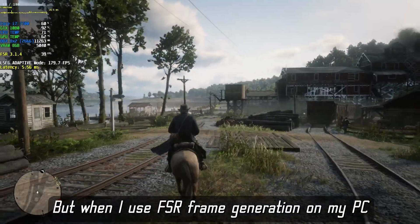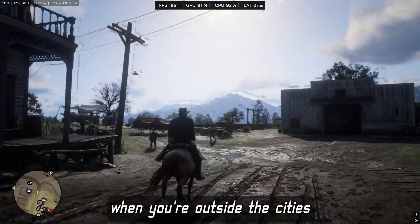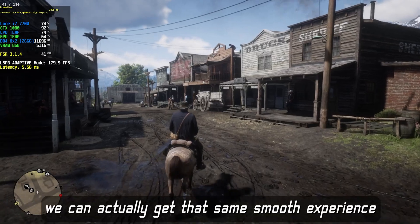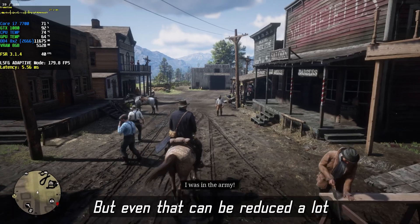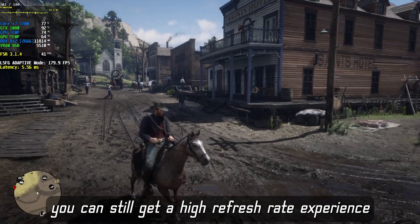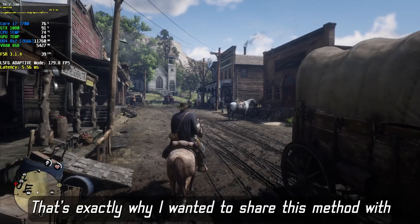When I use FSR frame generation on my PC, in some areas I started to notice a lot of lag and stuttering. Also in Red Dead Redemption 2, you only get really smooth gameplay when you are outside the cities — inside the town it's hard to achieve stable smoothness, it just doesn't feel right. But with Lossless Scaling we can actually get the same smooth experience even in demanding areas. The only issue with Lossless Scaling FG is some flickering, but even that can be reduced a lot when we combine it properly with FSR mod settings. With LSFG adaptive mode you can still get a high refresh rate experience even on older GPUs — with FSR mod frame generation you usually only get that level of performance on higher-end cards. That's exactly why I wanted to share this method with you.